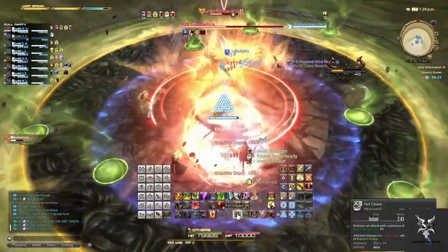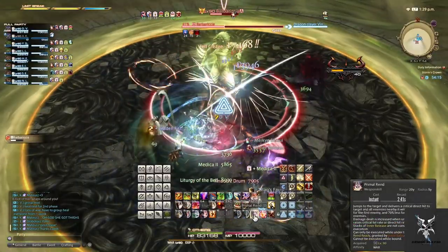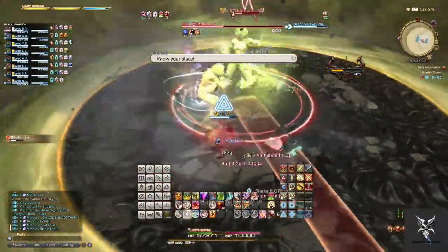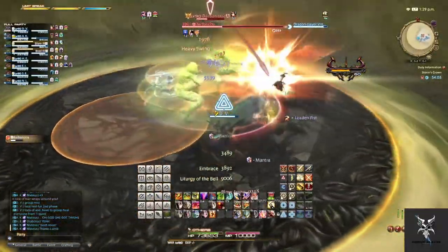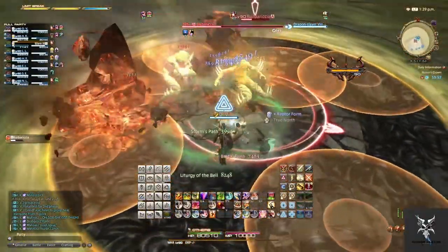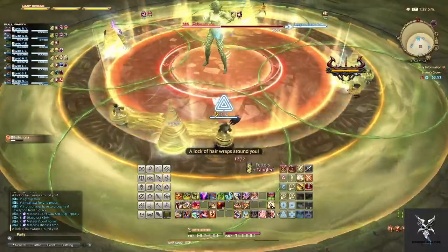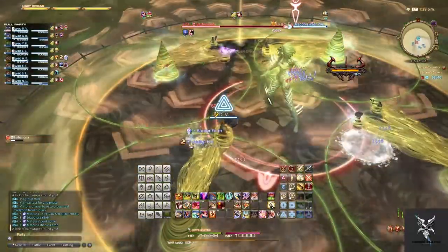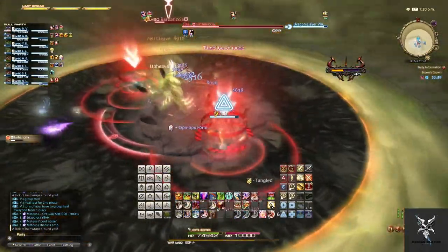She'll then do another Knuckle Drum, transitioning back into the first part where she'll repeat the Line AoEs. While the Line AoEs are going on she'll also summon Circular AoEs onto the platform, so you'll need to be moving around a lot to avoid these. She'll do another Hair Tease this time doing a Circular and Donut AoE, followed by a knockback from a proximity AoE on the platform. You'll want to get as close to the knockback point as possible while still staying inside of your circle. She'll then do a Tank Buster on both tanks.